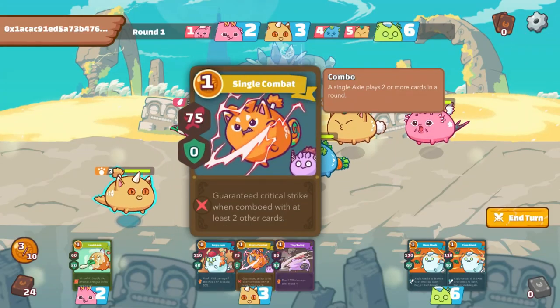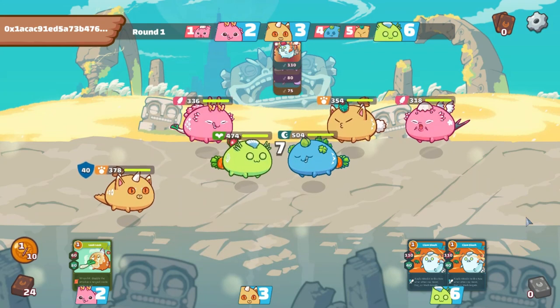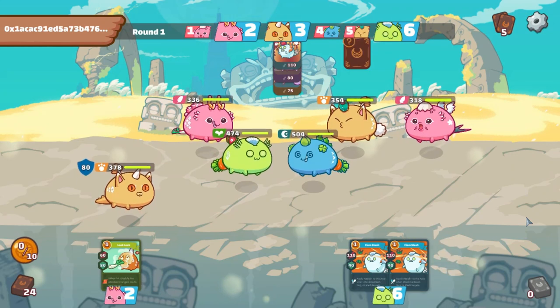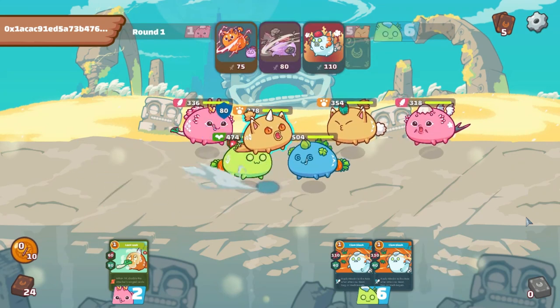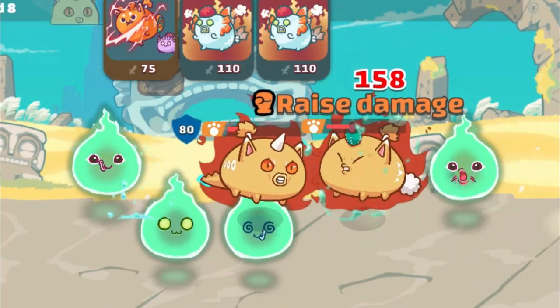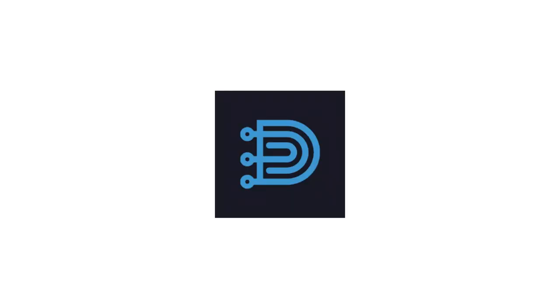Now that you know the basic mechanics of battles, it is up to you to identify synergies and combos to build your team. Keep playing and checking your opponent's Axies to learn how to counter certain teams. Know when to sacrifice your Axies so you can do a bigger combo on the next turn. And finally, remember to have fun — losing is part of the process of becoming a better player. Thanks for watching everyone, remember to like and subscribe, I'll see you next time.